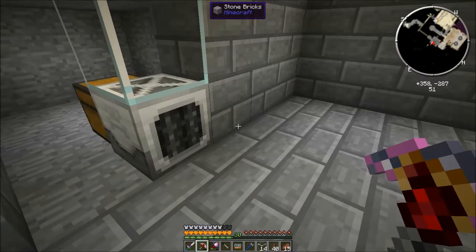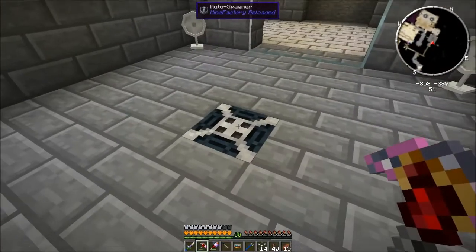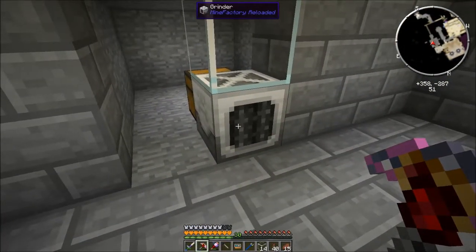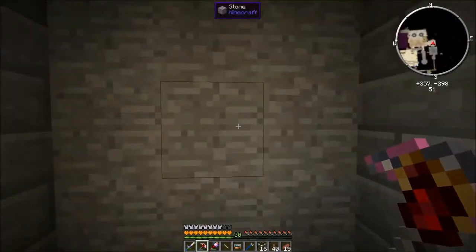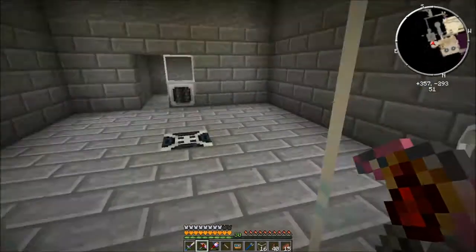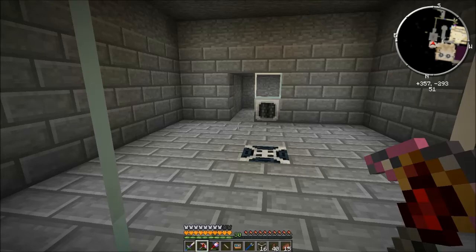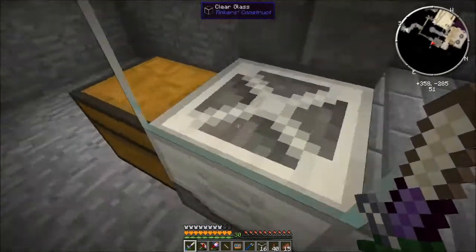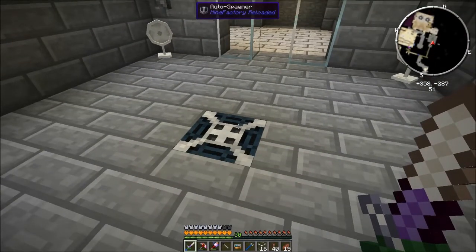I'm going to change out all this power and stuff for tesseracts because this needs multiple inputs, an output and inputs and all sorts of things. So I'm going to make a control room over here where I can control this from with tesseracts and other things, and I want to get some wireless redstone hooked up to get the grinders and spawners working.